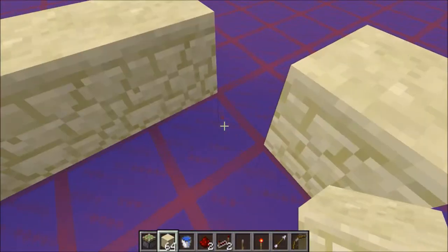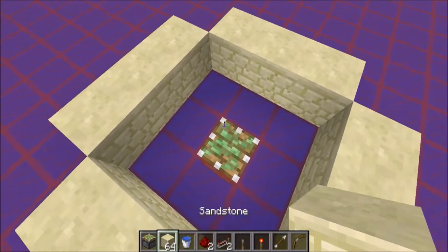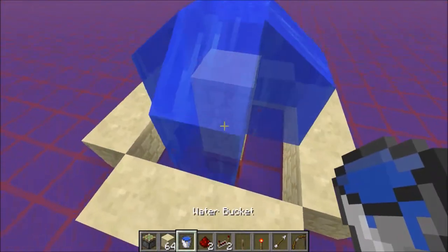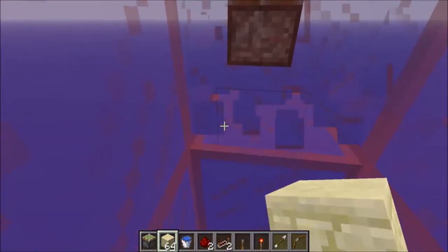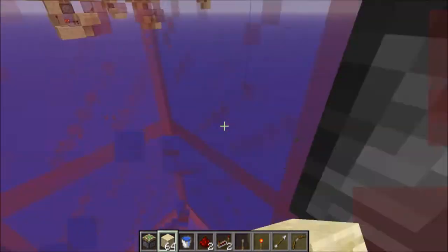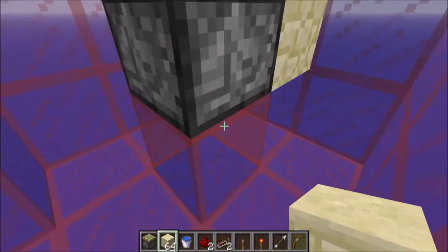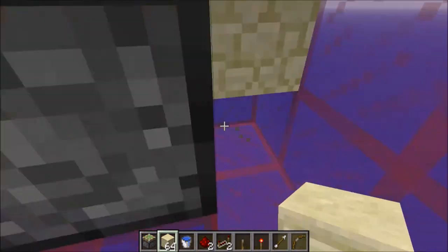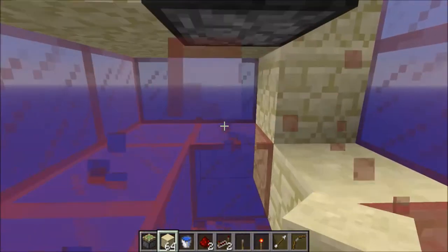First you will make the fountain. Place the sticky piston in there with a block on top and put it up and set the water in — it needs to be one higher. Then you dig it out like so. Place a block on top, a block on top, and a block on top, and you can dig out one deeper.